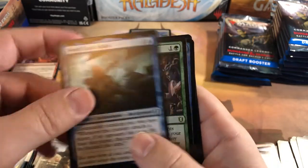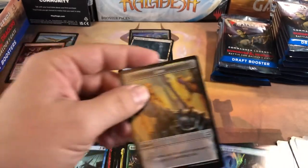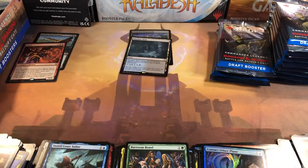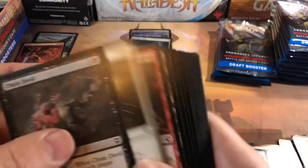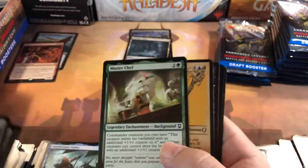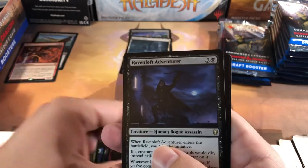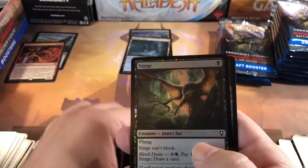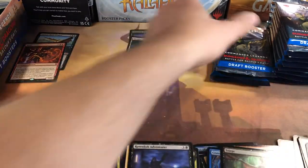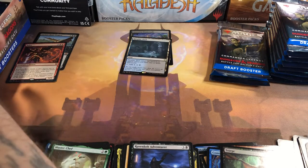Manifold Key, nice little uncommon. Uncommon background again. Barroom Brawl for a rare, common foil and a copy token — a little over halfway through the box. Just kind of trying to cook through this one — quick video for you guys. Uncommon or common background. We got a Nero Wild Mage for the first rare, Ravenloft Adventure for the second rare, and then a common foil and initiative.